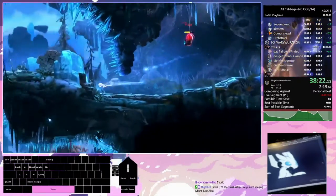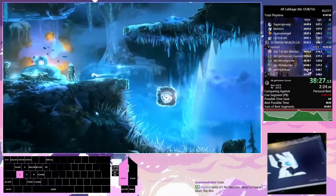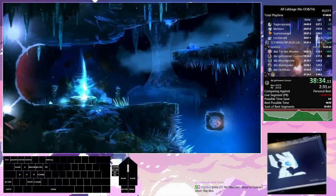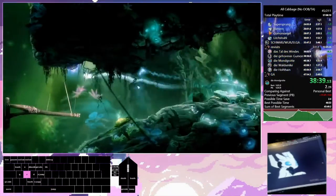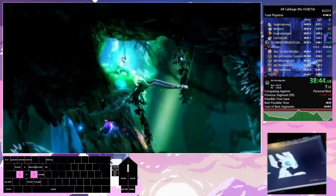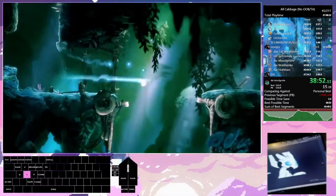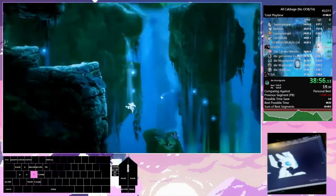You can see how tightly choreographed charge dashing is right here — the position was just slightly off and it messed up everything. Now we're done with Forlorn Runes; we're going to teleport back to all the early game areas, starting from Moon Grotto. This is just a really long cleanup segment with a lot of really tight platforming. A lot of things can go wrong here, which is why I think this game makes for interesting races.